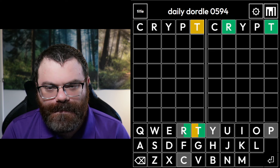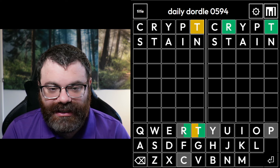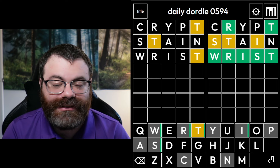We have an R and a T on the right word and a T on the left word. So I'm going to try ST on the left word. What do we want to do, like stand or something? Maybe stain? I think stain's not bad. Got more info about the right word than the left word. The T is redundant. The I and the S — so wrist. Wrist, if I can spell that right. There we go. Nice.